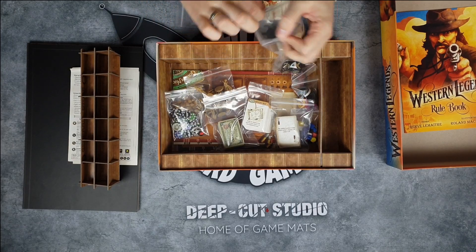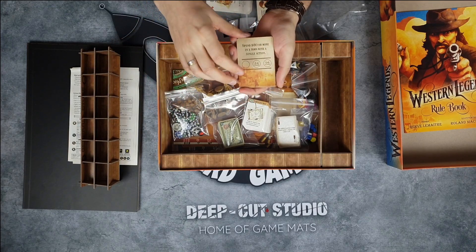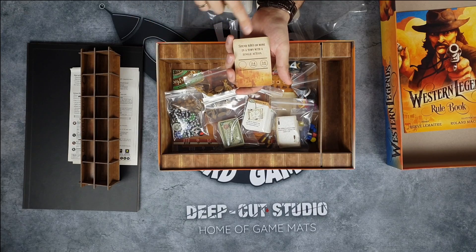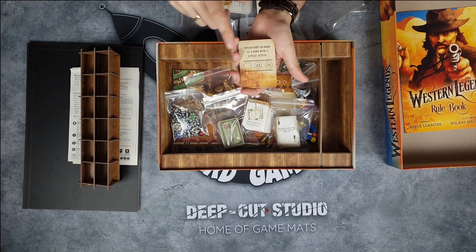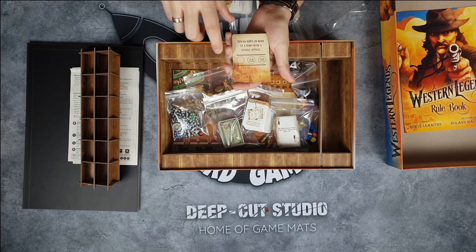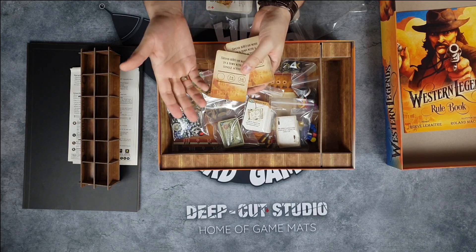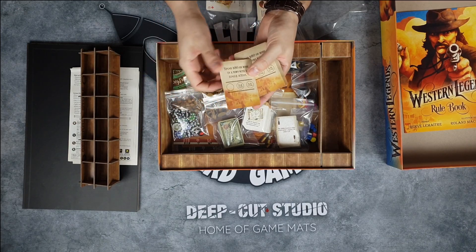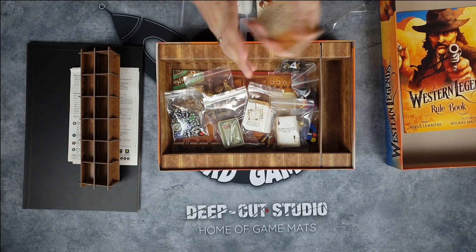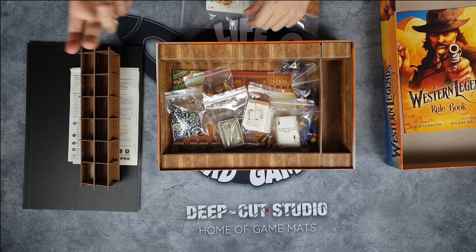These cards are used for the story. When you are playing five to six players for example, you have to put three tokens here from different players. They put tokens when the card tells you to — for example when you spend 80 or more in a town with a single action. The last player to put a token activates the card, you flip it and see what happens. It tells you some story and you get some rewards for all who advanced the story.